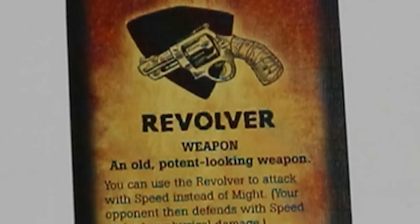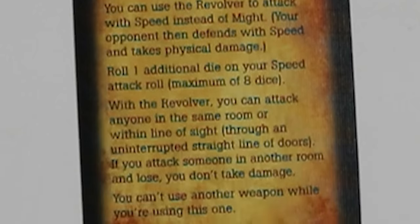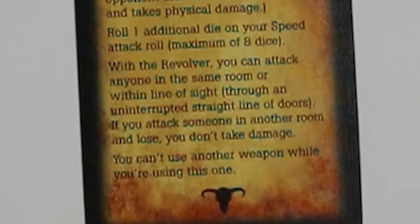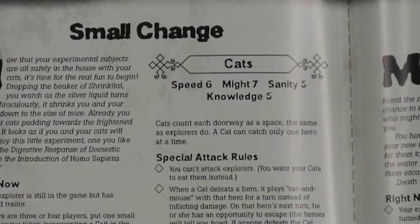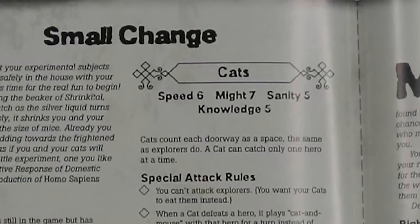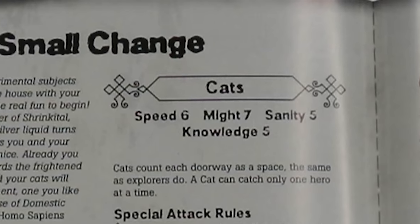Some cards allow players to attack using different traits or from a further distance. The revolver item, for example, allows players to shoot at another player character from a distance if they have line of sight — an uninterrupted straight line through doorways. These attacks are decided the same way as a normal attack, with players rolling the trait enabled by the weapon or item. Should a player get into combat with a monster, they will need to attack with a trait that the monster possesses. For example, if a monster does not have a speed trait, a player cannot attack them using their speed trait. You can ask the traitor controlling the monsters about any specifics regarding the monster's traits.